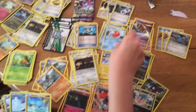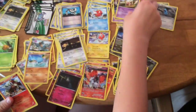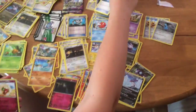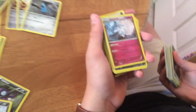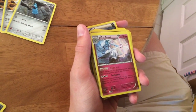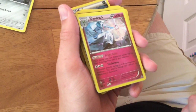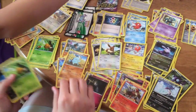The shiny Gardevoir — it's blue. It lets you heal 20 damage from all your Pokemon once per turn and the attack does 50 damage to one of your opponent's Pokemon. It's cool because it's a shiny one, but it's a Stage 2 which makes it difficult to set up.